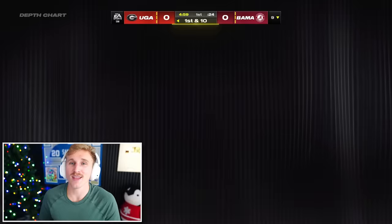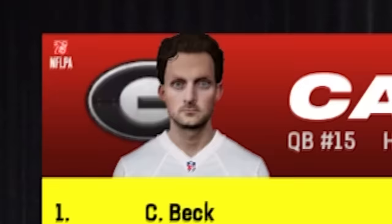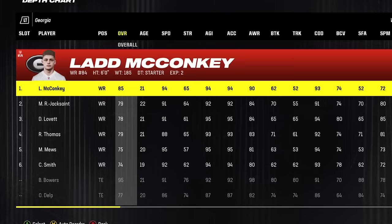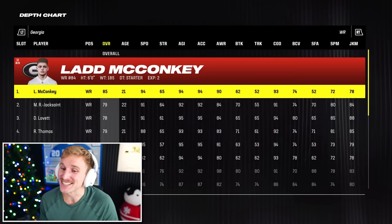Alright, what do we got here? Georgia — Carson Beck is a 75 overall. Yikes, that's not good. He looks horrifying too. Halfbacks are pretty mediocre for Georgia. Ladd McConkie is only an 85. I thought McConkie was gonna be higher. He does have 94 speed.